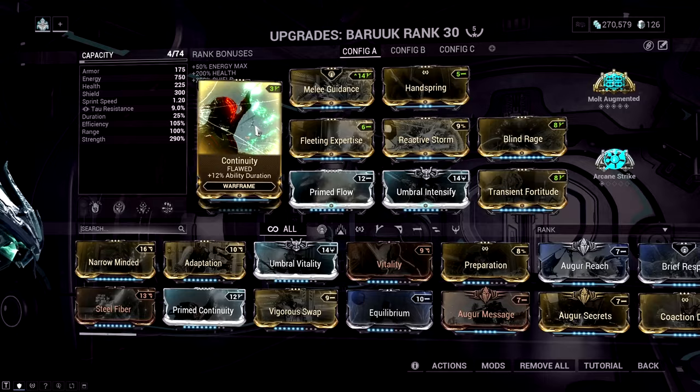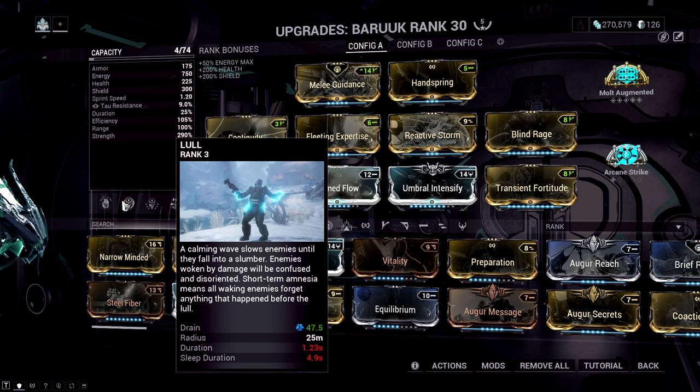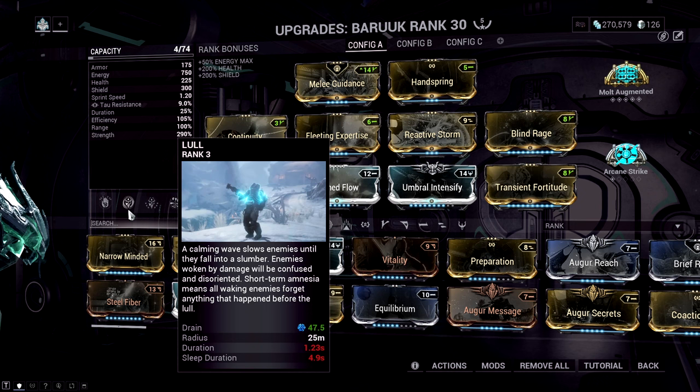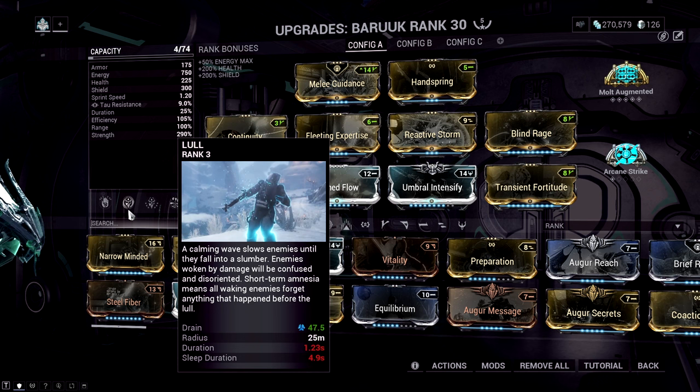Now let's go over the actual build. I know you're going to wonder about Flawed Continuity, but trust me. Remember how you want as low duration as possible to spam Lull and build restraint fast? The reason for Flawed Continuity is that you don't want insanely low duration — Lull's sleep should last at least around 5 seconds for decent crowd control, and 1.2 seconds cast time is already pretty fast. The downside of this build is that it is energy hungry, so Arcane Energize makes it really good.